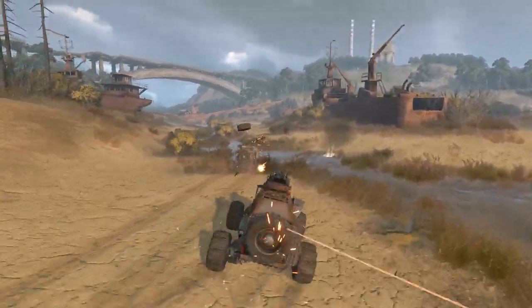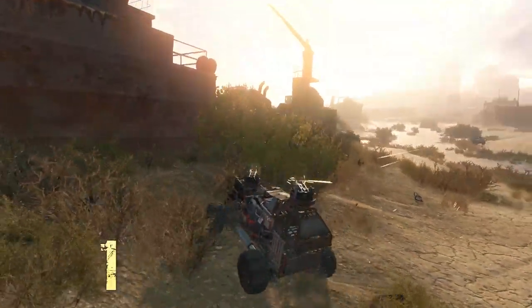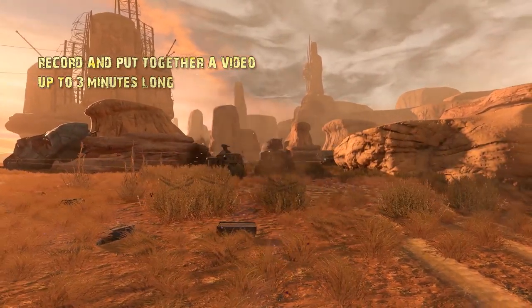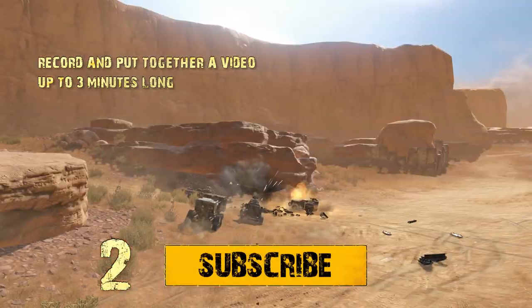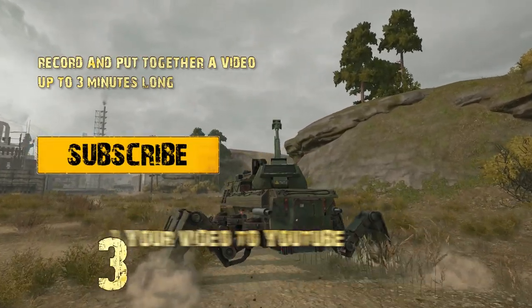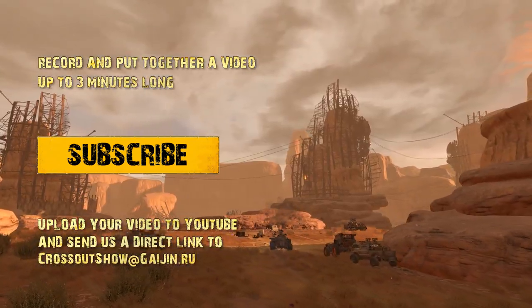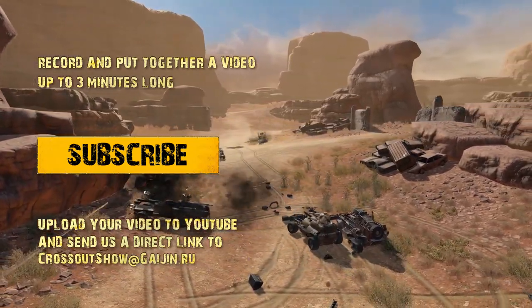Thank you for watching this episode! Let's recap the three simple steps on how to submit your video to Crossout Show. Step 1: Record and put together a video. Attention — the submitted video must be made by you, must be published for the first time, must have public access for viewers, and must not violate any copyright laws. Step 2: Subscribe to our YouTube channel and hit the like button below this video. Step 3: Upload your video to YouTube and send us a direct link to CrossoutShow at Gaijin.ru. The covering email should contain the desired category for your video, your in-game nickname, and the email address registered with your game account, so we can send you the reward should your submission win!